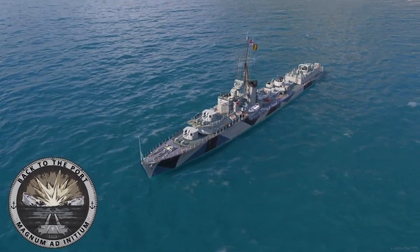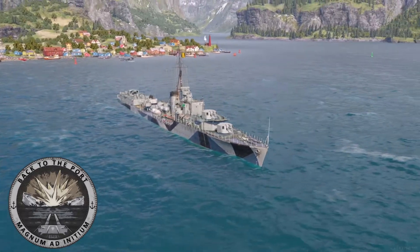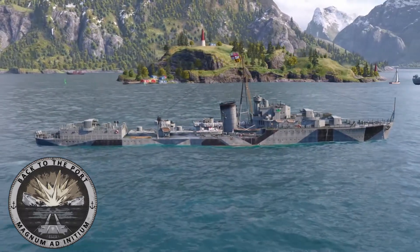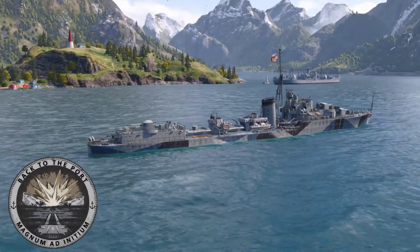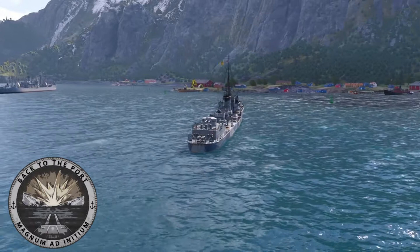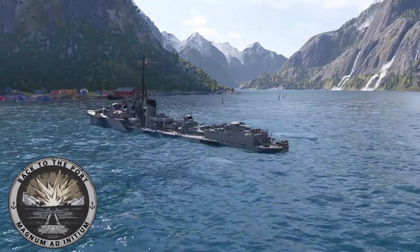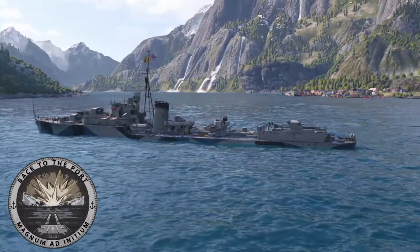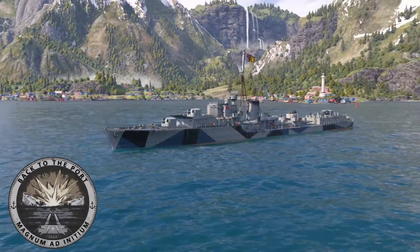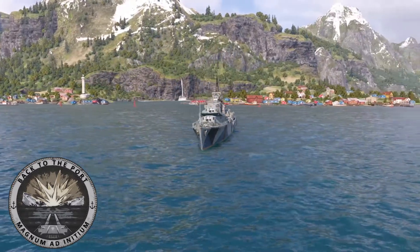HMS Jervis is a member of the 24-strong J, K and N-class destroyers built for the Royal Navy between 1937 and 1941. In-game, HMS Jervis is a genuine representation of the class rather than of any particular member, with her AA complement not really matching up to any of the post-1942 refits with a hull upgrade, as the 20mm Oerlikons outside the Searchlight Tower should be pairs, and she doesn't really match up to any of the pre-1940 refits without her hull upgrade, as she wouldn't have 0.5-inch machine guns mounted on the course deck.